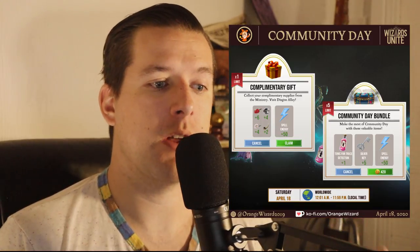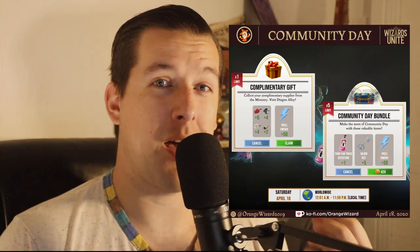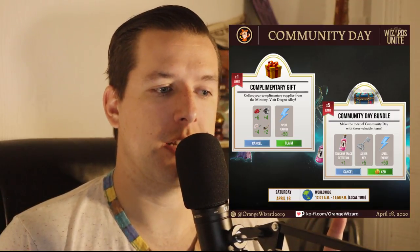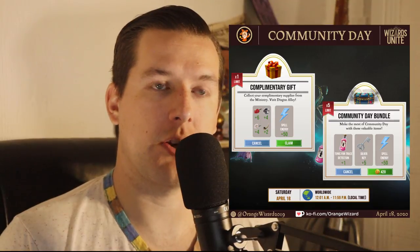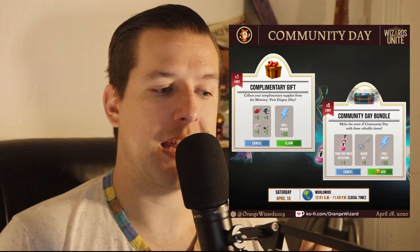There's also going to be a Community Day bundle at 420 gold pieces — you can buy up to five of those. Each one contains five keys, one tonic for trace detection, and 50 Spell Energy. So those are going to be the two bundles for this particular Community Day.